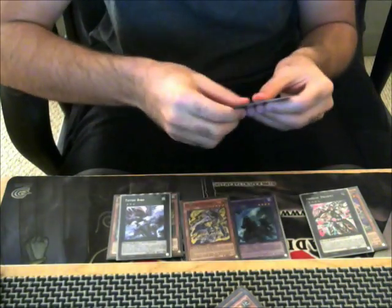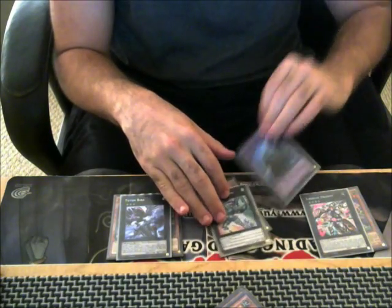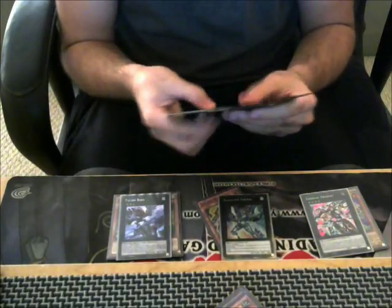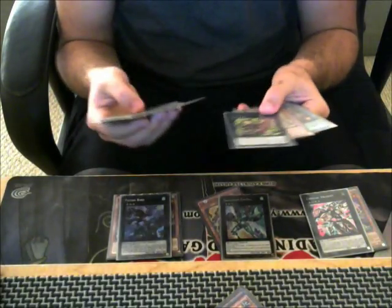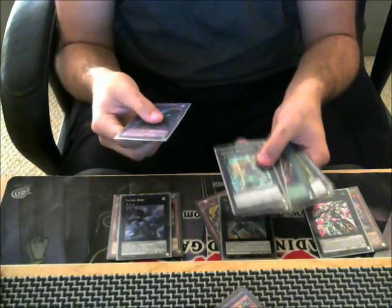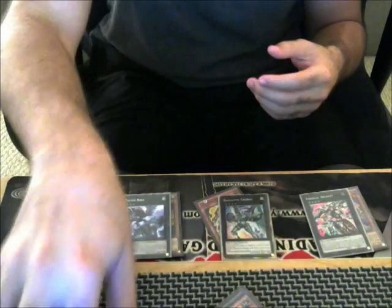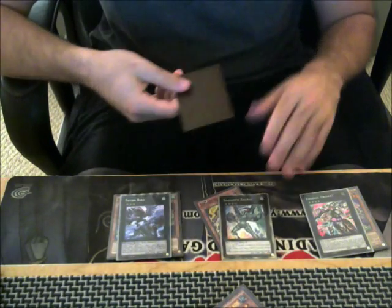Norton's effect is going to get us back Rat Pier. We are then going to overlay into the long-awaited Digestor Emerald. We're going to use its effect to detach the Norton, shuffling back really whatever you want. Typically whenever I do this combo, I send back three Exceeds — the Borbo since I only play one, the Tiger Mortar, and the Broadbull — just so I can draw a card off the top of my deck without having to worry about adding more cards into my hand.